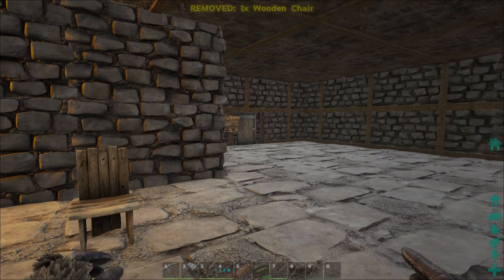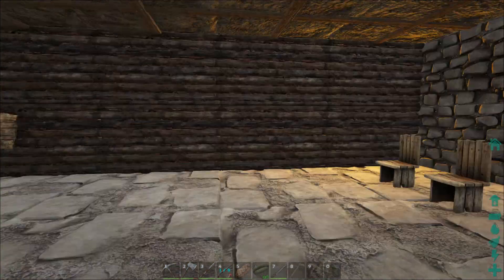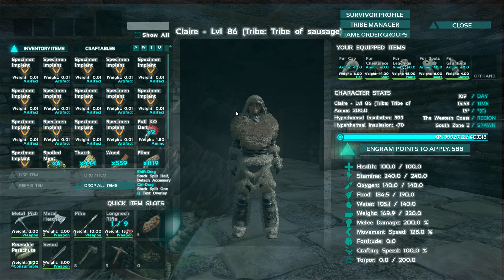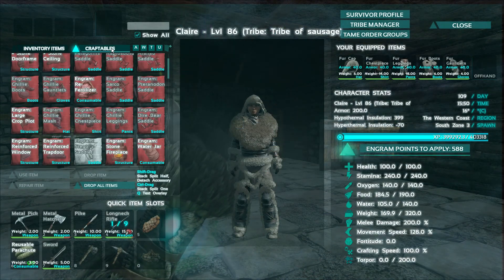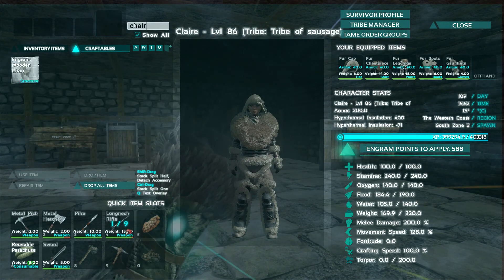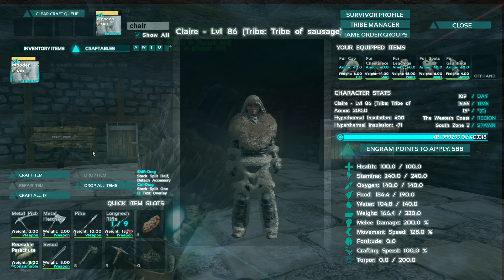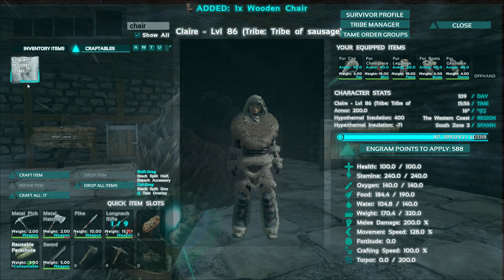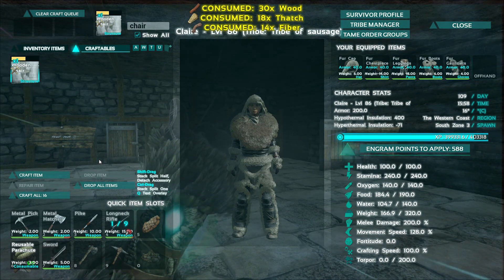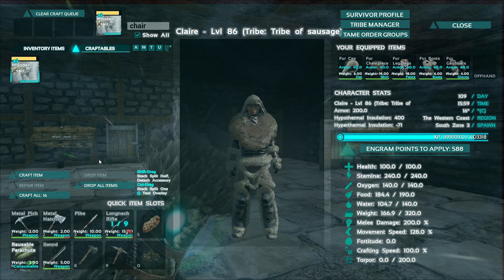Excellent! I've got two chairs there, and then a table, and then two more chairs - because we might get guests. If Lily and Poppy come on they can have a seat with us. There'll be bump beds in for the kids - that'll be brilliant!